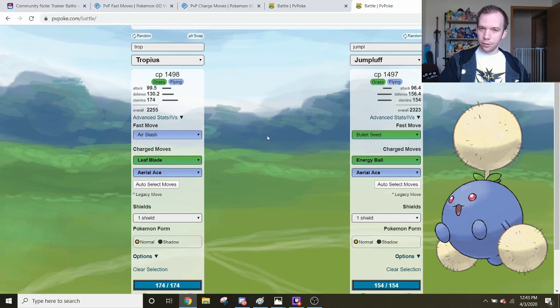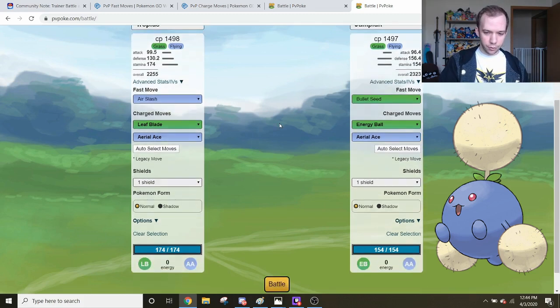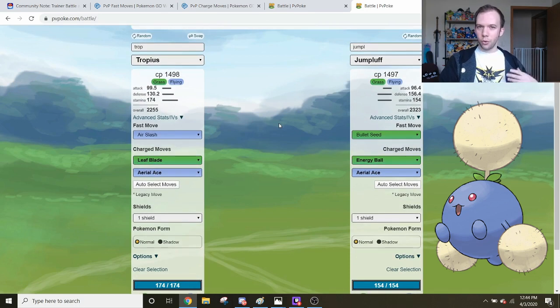The next big difference comes down to move pools. Tropius has Air Slash, which has lower energy gains than Bullet Seed, but Tropius also has Leaf Blade — and Leaf Blade costs 20 less energy than Energy Ball. So even though Bullet Seed gains energy faster, Leaf Blade is the earlier charge move, making Tropius the faster Pokemon overall on its Air Slash set. Tropius also has the duality of Razor Leaf for heavy Grass-type damage. For Silph Cups or players who can't access Tropius, Jumpluff is going to be pretty big. But overall, Tropius is the much better Grass Flying-type Pokemon.